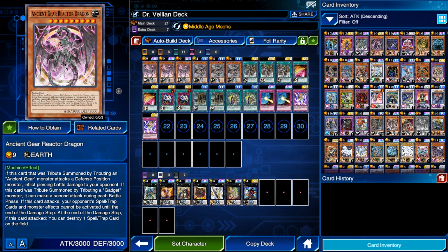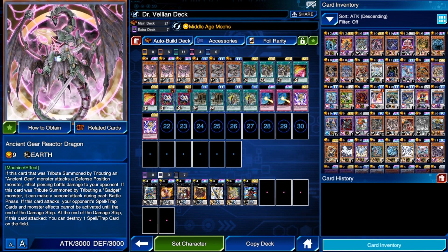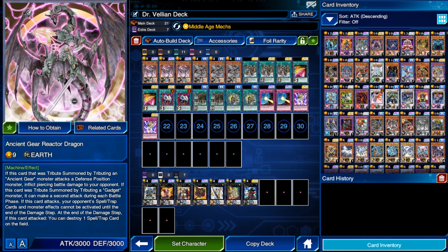With Ancient Gears, the deck is pretty straightforward. You want to summon Ancient Gear Reactor Dragon, attack, and prevent your opponent from doing anything — no hand traps, no monster effects, no spells, no traps. It's a pretty fun turn-one, try-to-win glass cannon kind of deck.